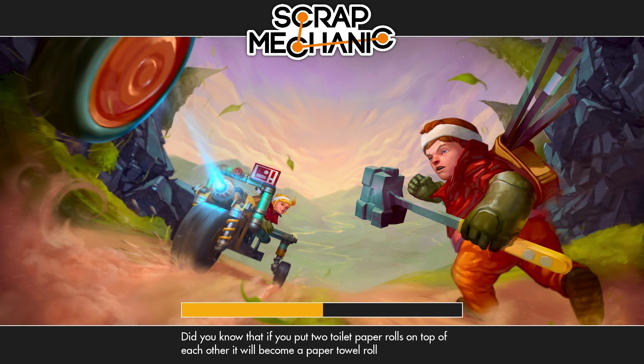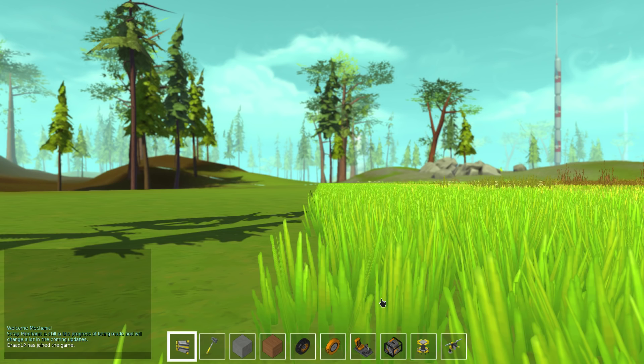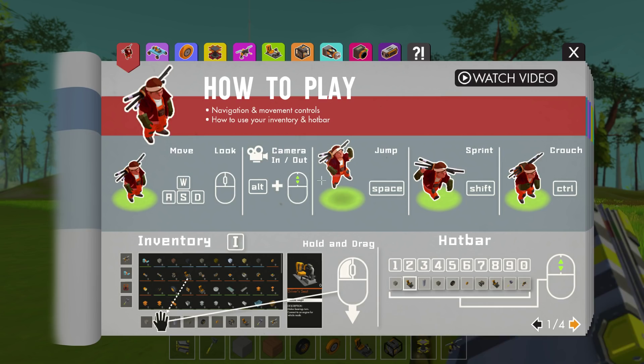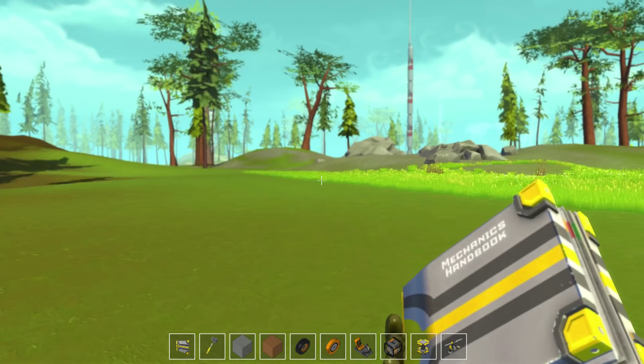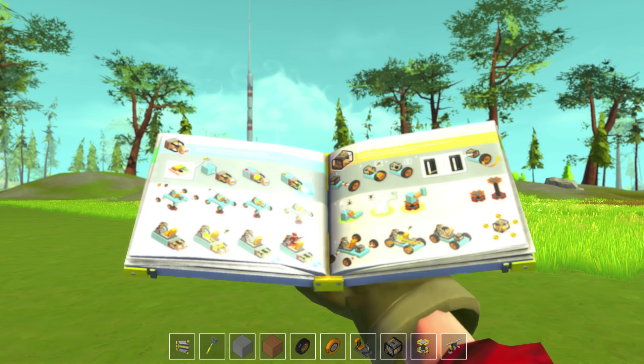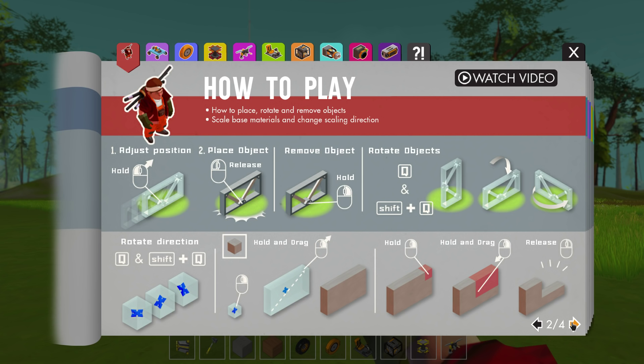Here we go. Takes a second to load. There's some features to this game — like, there's a big tower over there, but you have this mechanics handbook, and I can click on this and it kind of shows us how to play. It's really cool that you get an in-game item to teach you how to play instead of just a tutorial or something like that.